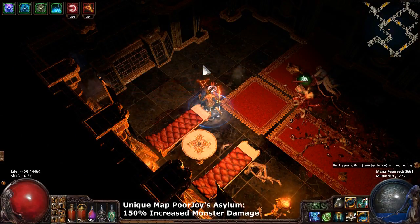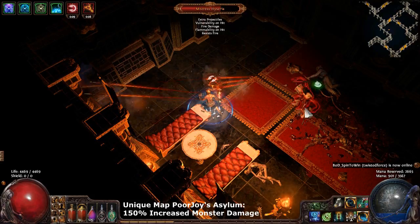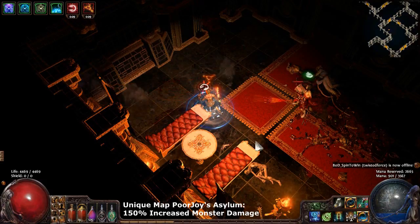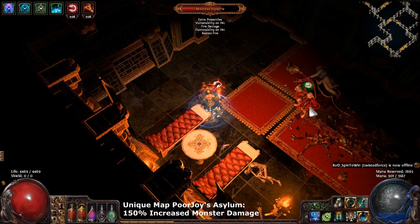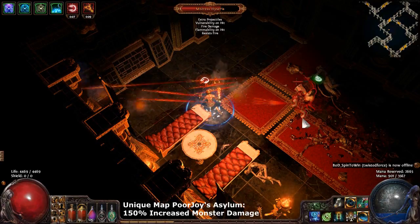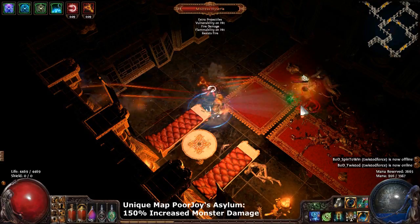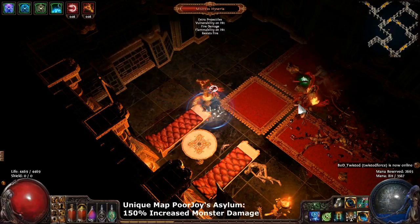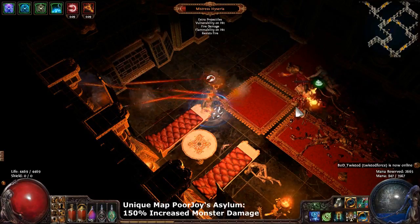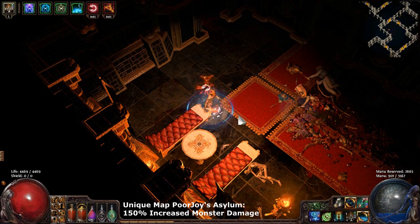As you'll see in the background footage, it causes some of the most scary things in the game to simply deal zero damage to us. The multiple-projectile tentacle creation I am tanking in the background is actually the map boss from the Poorjoy's Asylum unique map, which features a whopping 150% increased monster damage — more than double — and I was also cursed with vulnerability and flammability at the same time. And thanks to Arctic Armor, I take no damage at all. It's honestly going to be hard to make builds in the future that don't use Arctic Armor — I feel like I've become super reliant on how powerful it is, and maybe we'll be in nerf town soon.